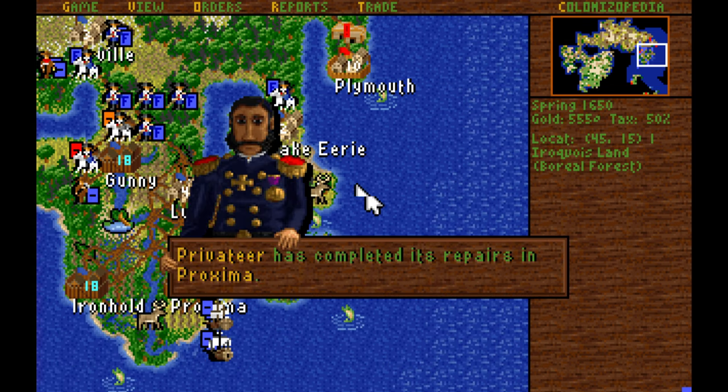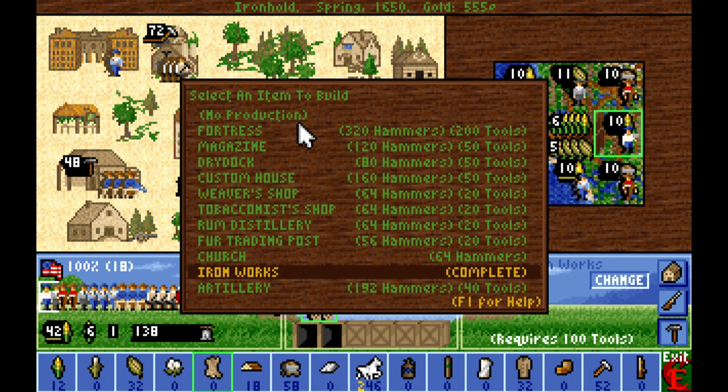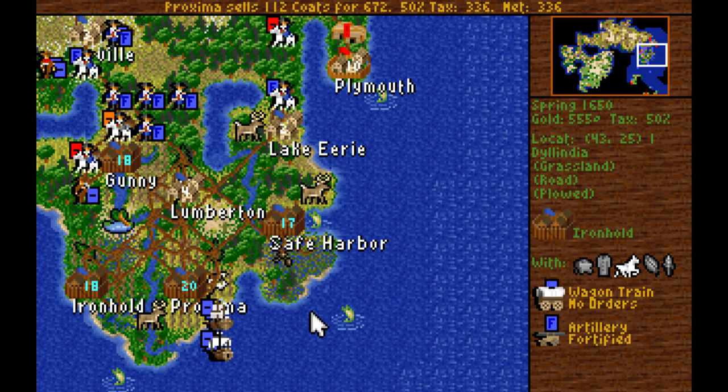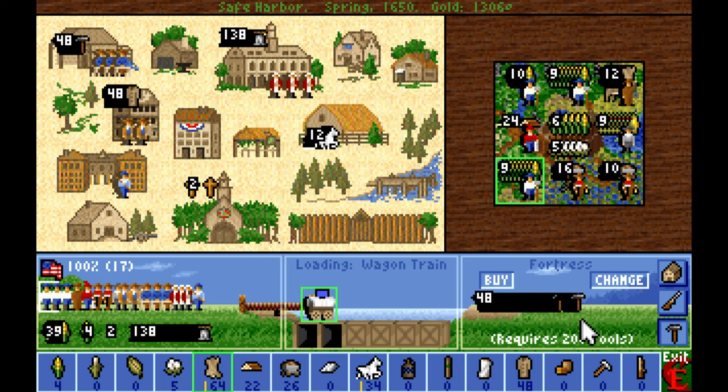There's an English privateer by Plymouth. We got an ironworks in Ironhold — fantastic. So with the ironworks built, we need to switch over to the fortress most likely. We built a wagon train earlier in Safe Harbor, and I don't yet have another colony to support another wagon train. So we're going to switch over to the fortress right now and work towards that.